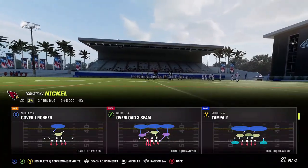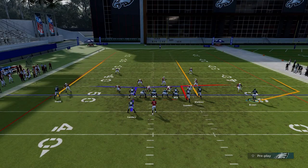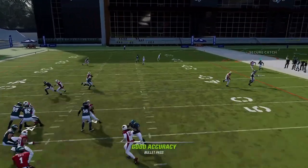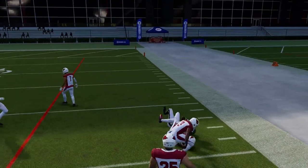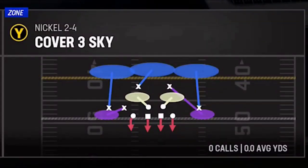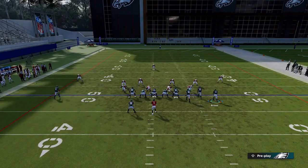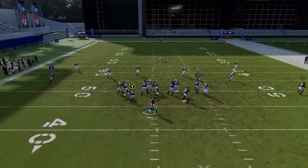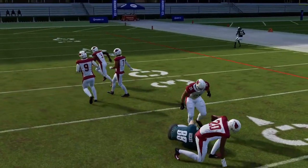Against Cover 2 Man, exact same setup. He just runs around the potential jam. Against Cover 3 it's not as good, but if you motion this out a lot of times the A route will just get open right up the seam — that's probably the best thing you can get out of Cover 3 out of this right now.